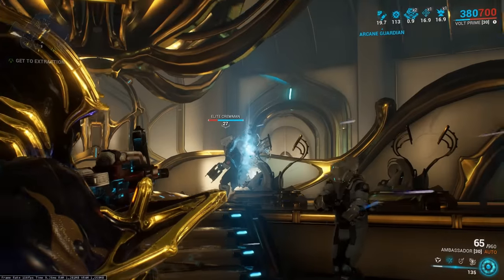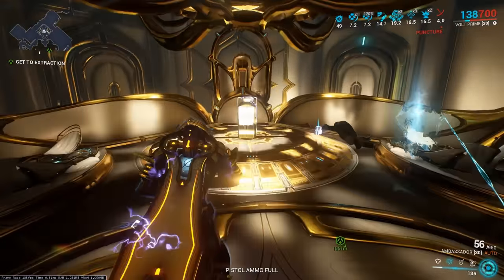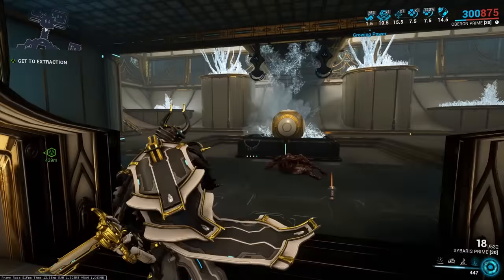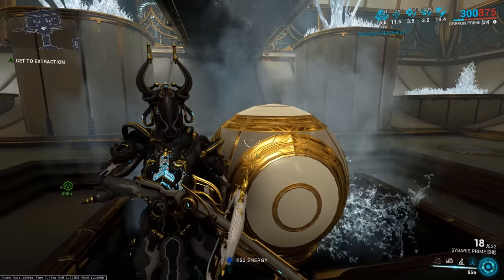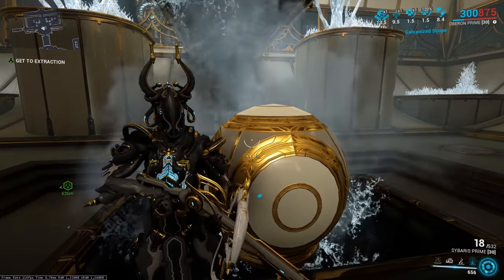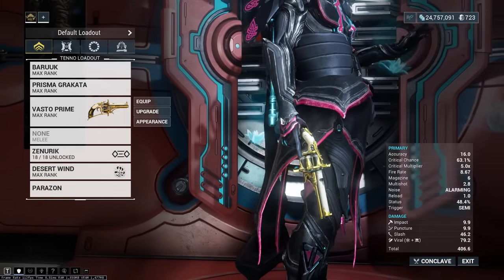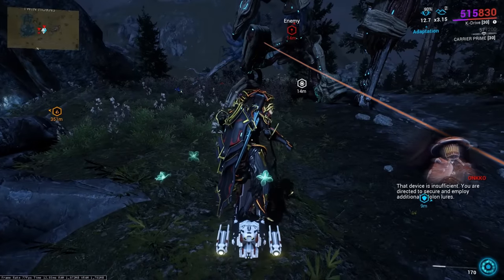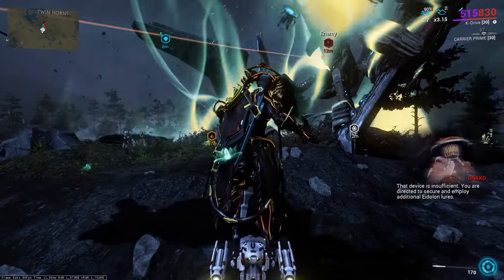The Simon Says puzzle room on Lua spawns a special rare container when completed, which has a small chance to drop a fully built Forma. If you touch an Ayatan in a Death Orb as a Prime Warframe, you get a free 250 energy. Baruuk's animation sets practice trigger discipline, which is a nice thematic touch. If you're riding a K-Drive during an Eidolon's energy spike, you'll be completely immune to the magnetic proc from its blast.